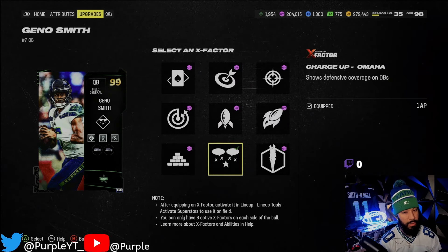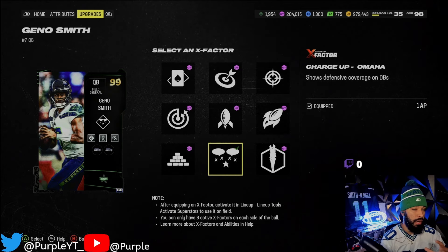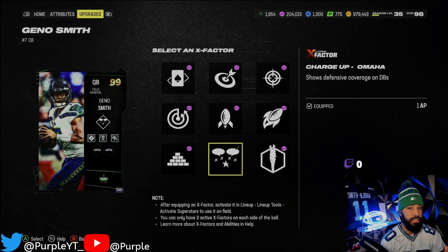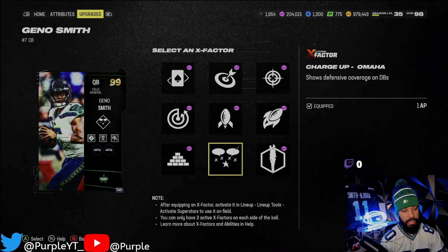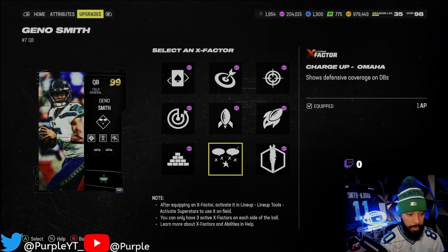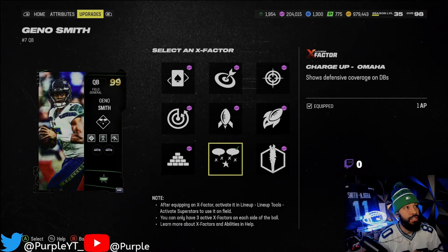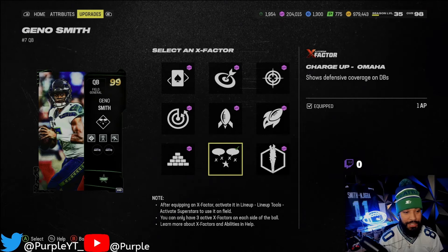Low-key, guys, this ability right here is freaking broken. So, Omaha — if you guys don't know what Omaha is, it literally shows the coverage of what your opponent is running. Now, knowing me, I can know what he's running and I'm still going to throw a pick. But we'll see. I mean, I can't wait to see the coverage — he'll be like, 'oh yeah, it's covered,' and I'll bomb it right here. But we'll see if that even happens.